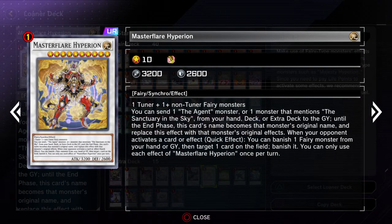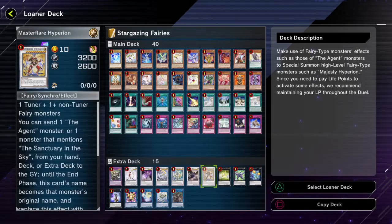And then Master Flare Hyperion is the Hyperion Extra Deck monster. This allows you to send one of your specific monsters to the graveyard in order to allow it to gain that card's effects, so it can basically act as another copy of any of those cards — which is really good in a Highlander format. And then also it has a quick effect banish as long as the opponent activates a card effect, which is pretty easy to get because the opponent is probably going to be activating cards during their turn.